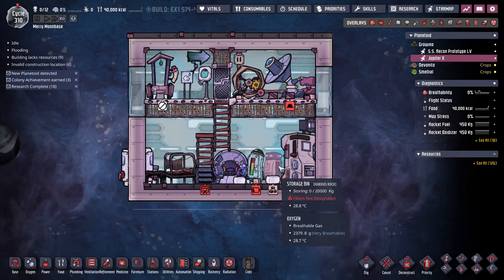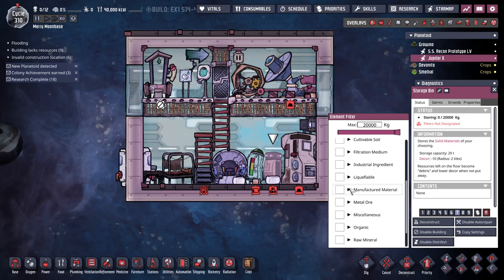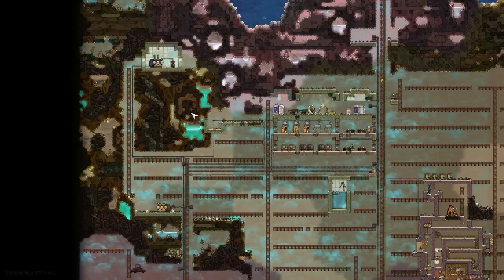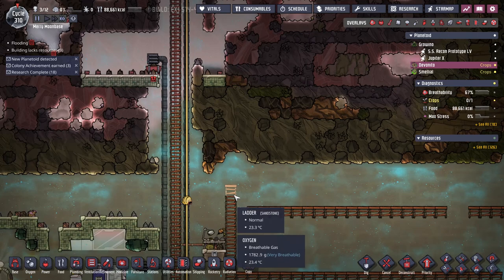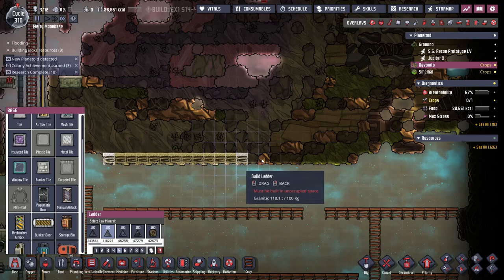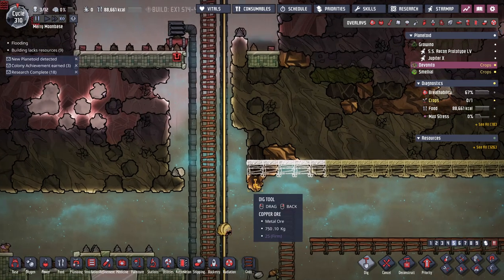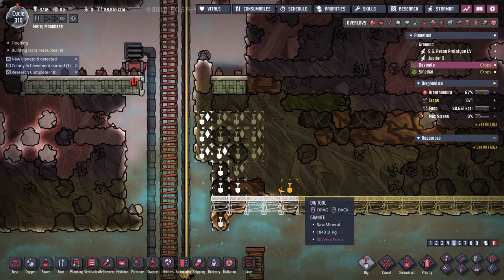I want to get my dupes running. We've got food. We've just been coring out the base over here — that's probably time to queue up this section. I'll just leave a bunch of granite right there for them to work with.